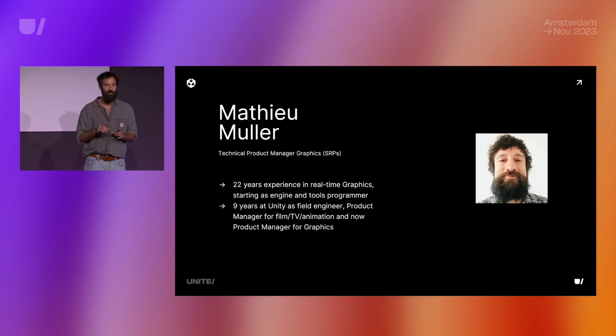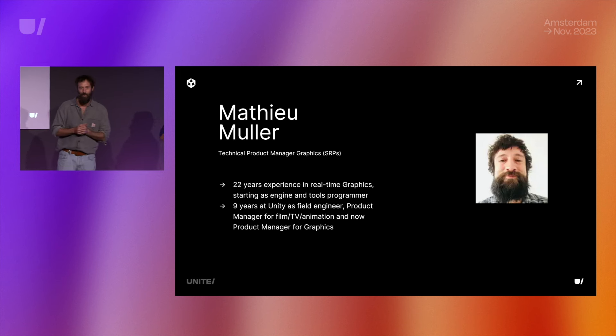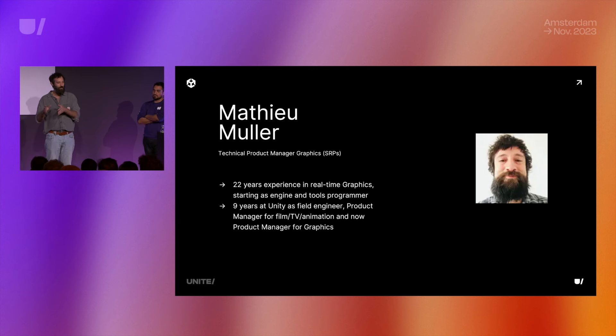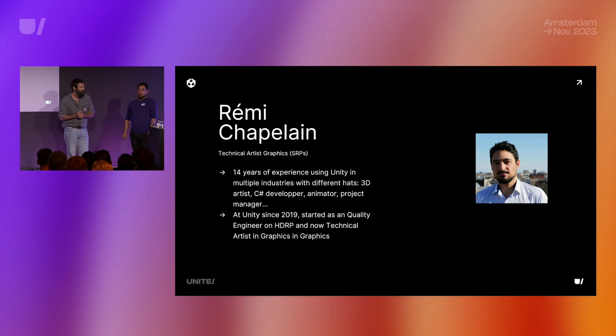Who was at the URP talk this afternoon? I might repeat myself. I'm Matthew Miller, product manager for HDRP and URP — so SRPs. I've been working for 22 years in the real-time industry as an engine programmer, then a tools programmer, and moved to Unity nine years ago as a field engineer, then product manager for film and animation. And I'm Remy. I've been working with Unity for more than 14 years in multiple industries, wearing different hats — 3D artist, developer, project manager, etc. I joined Unity four years ago as a quality engineer and I'm now a technical artist in SRPs.